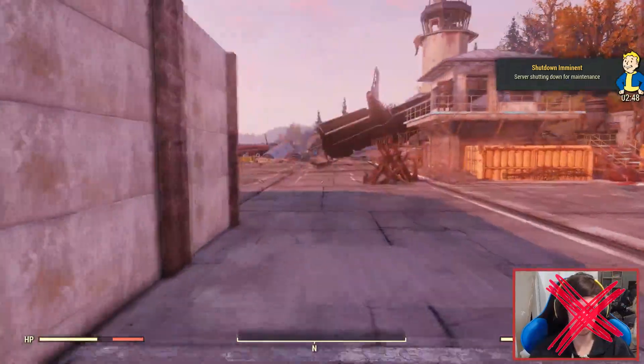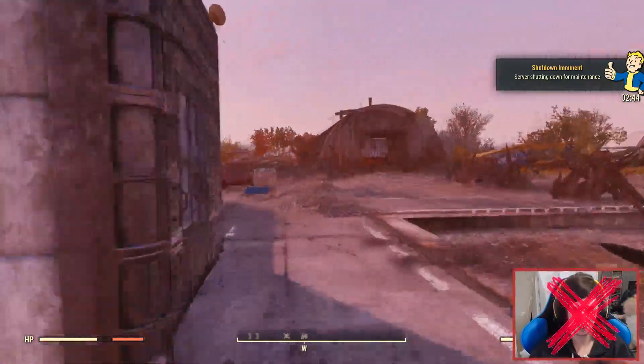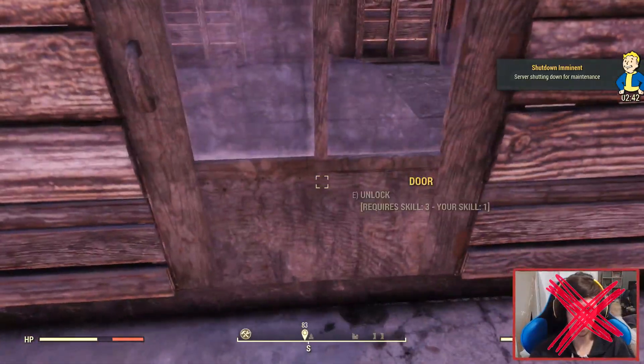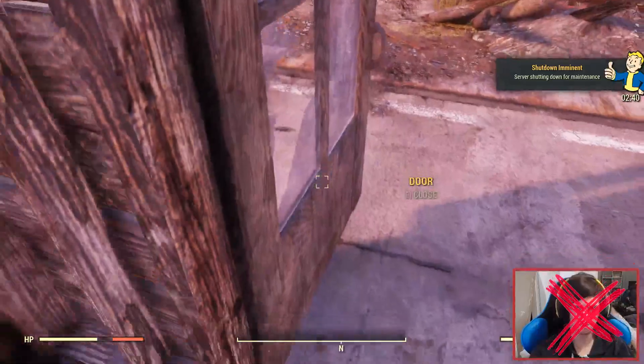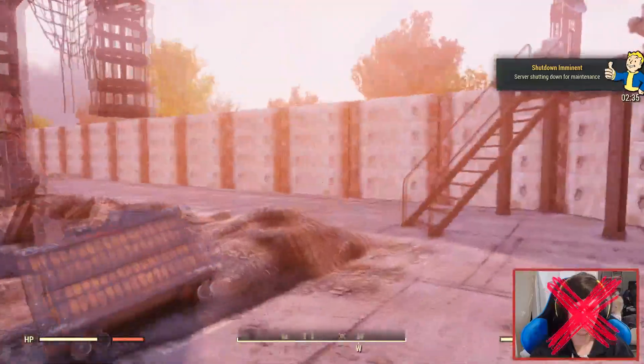Unless, of course, they have level 3 lockpicking, and then they can come through the front door, which I will be showing in a second. Yeah, level 3. Now there's two level 3 locks, and when I unlock better doors and whatnot, obviously I can replace that and make it better.